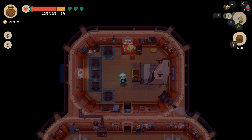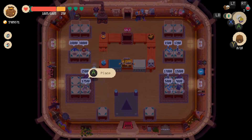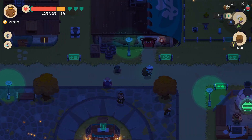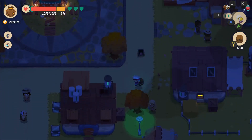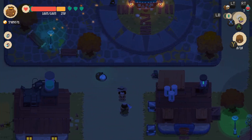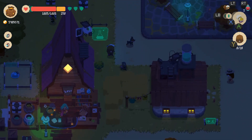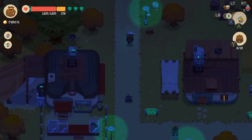Hello everyone and welcome back to another episode of Moonlighter. This is episode 35 and in this episode we're going to check out that new dungeon from the DLC. I did buy the DLC and it's so cool outside at night — everything goes green. I'm pretty excited to see what it looks like in the newest dungeon, so we're going to go right down and take a look.